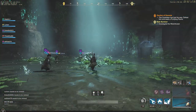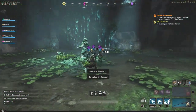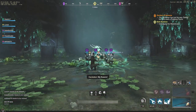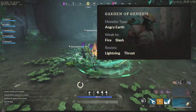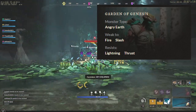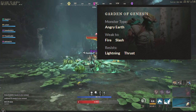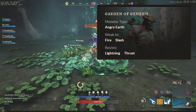Keep in mind that every dungeon does have a weakness type. In this case, the Garden of Genesis monster type is Angry Earth — weak to fire and slash, and resistant to lightning and thrust. That's exactly why we have two fire staffs in this scenario, doing insane amounts of damage.